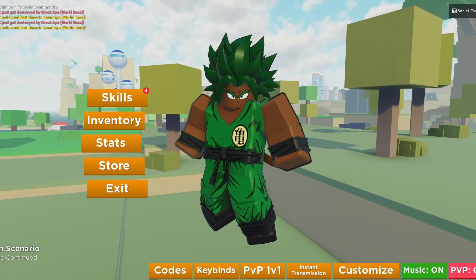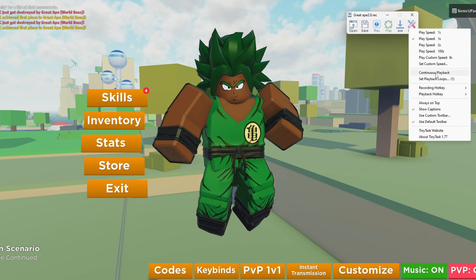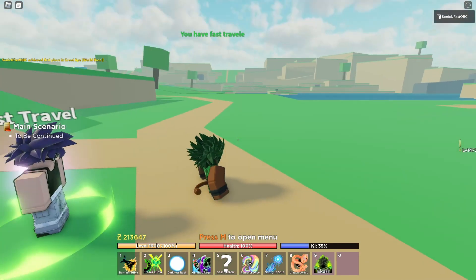The second way to use Tiny Task is to press on Prefs > Continuous Playback. This is non-stop replay, but it's not really good because great ape is a timer, so I won't recommend it.